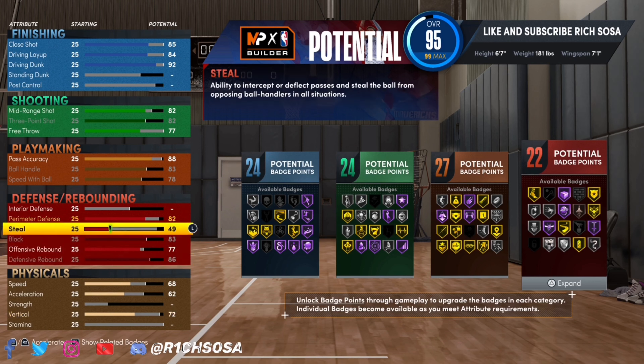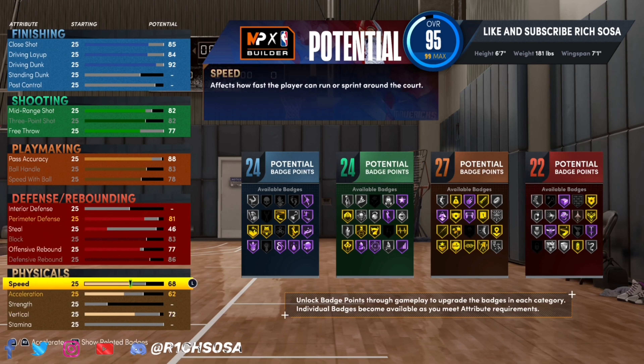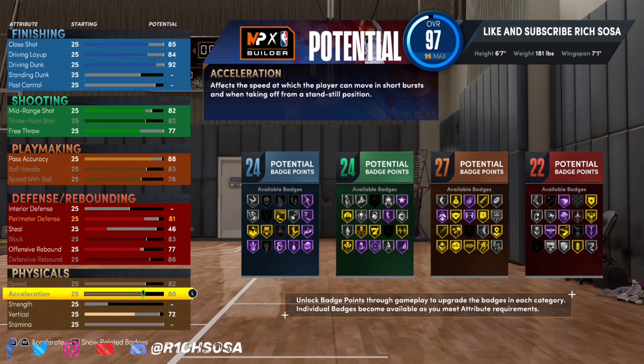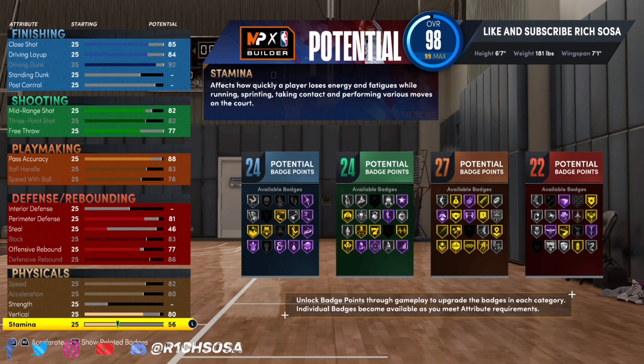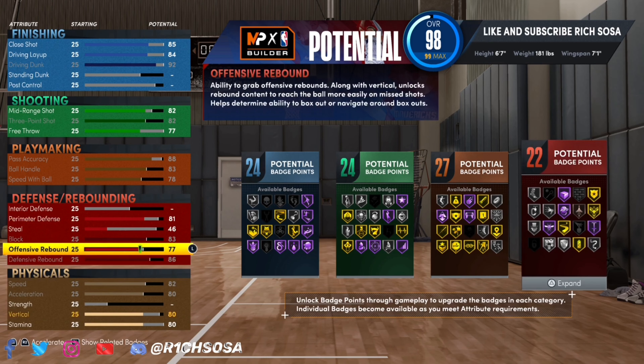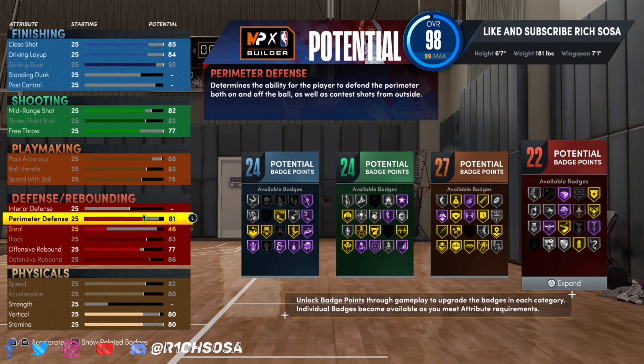For the perimeter defense, I went with an 82. For steal, to be specific on the badge count, I went with 47 — but if you want more steal, go with at least 83. Block is 86, defensive rebound 86, offensive rebound 77. Max out speed and acceleration, and remember you need at least an 80 vertical. Stamina can be anywhere between 80 and 100.